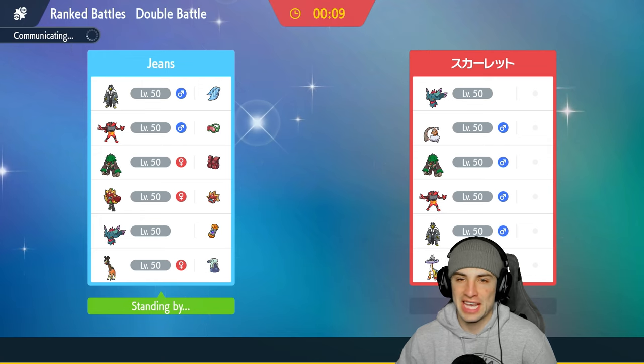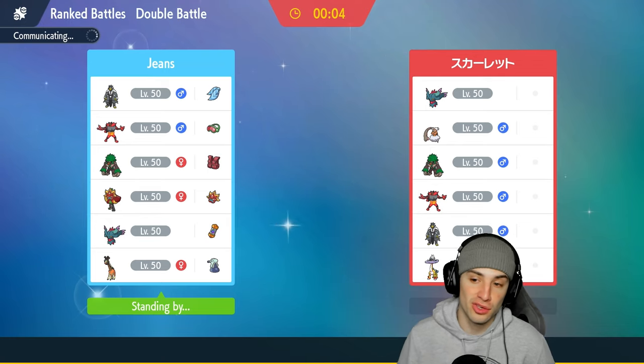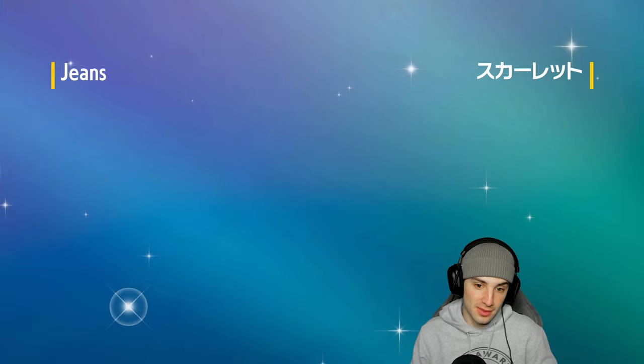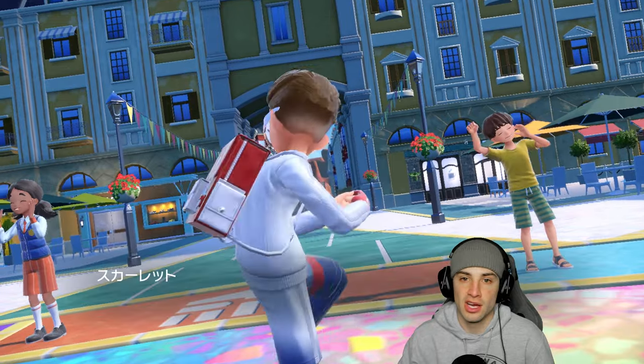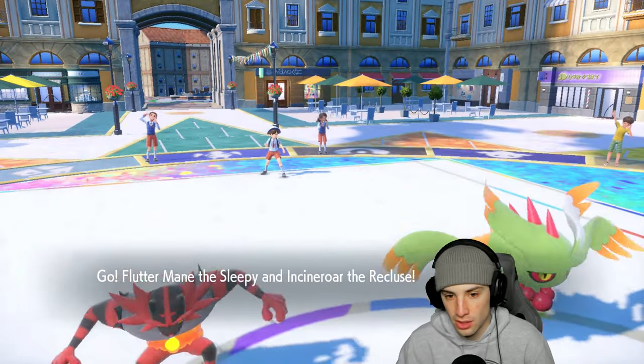Two Fake Out users — I like it, can never have enough Fake Outs. They have no way of stopping Fake Out besides using their own Fake Out users. So if they bring two Fake Out users we have two; if they don't bring two we just have more. I could have brought Farigiraf to stop their Fake Out users but I just want to see Fake Outs. Hopefully they lead Incineroar Rillaboom — that'd be hilarious. They end up going Incineroar alongside Landorus, which I don't mind.